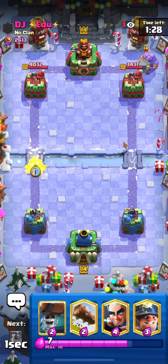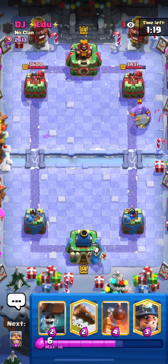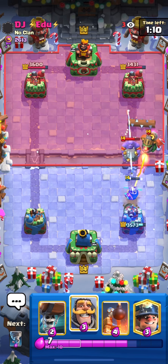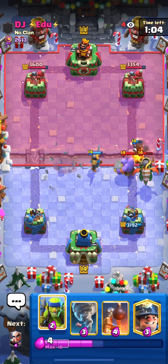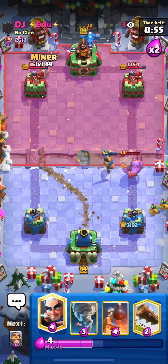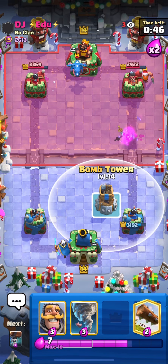I should have let the Balloon kill the Bomb Tower first, then Tornado it to my tower. Spear Goblins just to get some chip damage there. I'm not going to Magic Archer - this Bowler is going to be really aggressive. I'll play Magic Archer in the back just to be a bit safe; he's probably going to Tornado it so I have to be careful - and yes, he Tornadoes. In this matchup, it's really important to keep changing lanes - don't focus in one because he'll build a really big combo that we won't be able to defend.